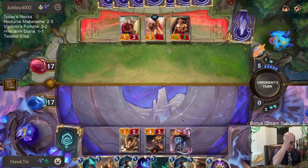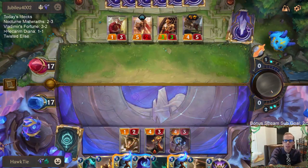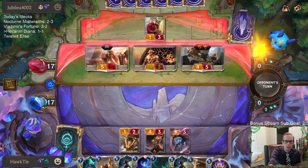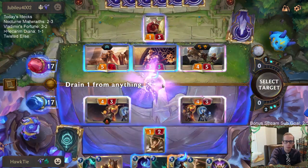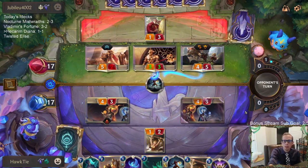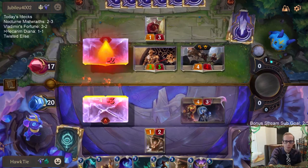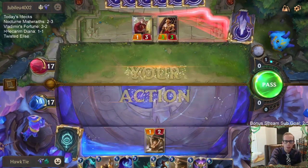I should basically be keeping Passage Unearned against all the Shadow Isles decks. Blighted Caretaker as well — that's another really good one for Passage Unearned. I'm glad we kept Unspeakable Horror — that was a good keep. Golden Sister worked out pretty well. I may want Written in the Stars instead of the other Golden Sister. We have Rekindler and Harrowing — probably need a Champion.